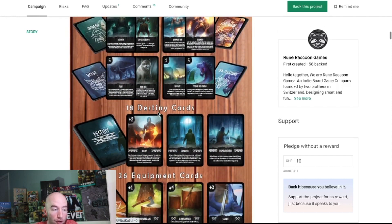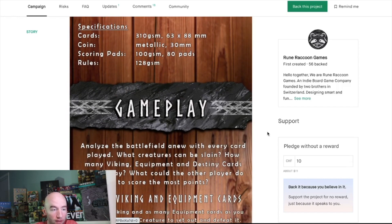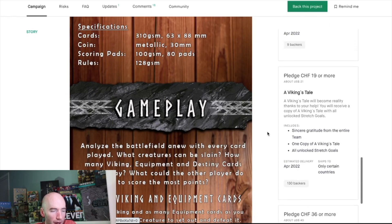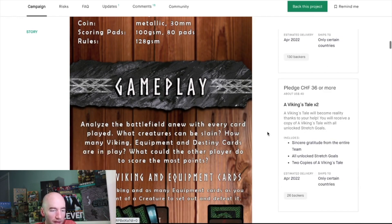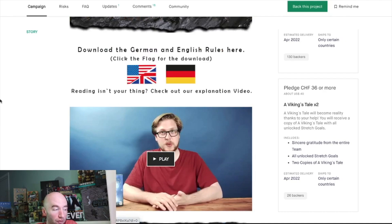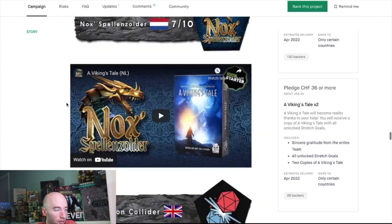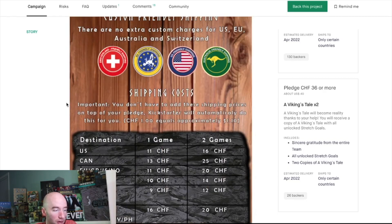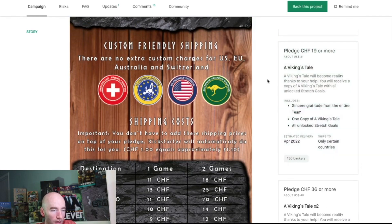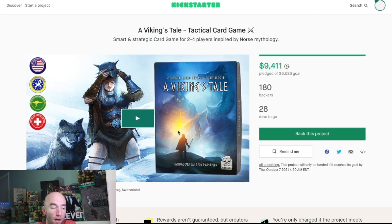The game includes 20 different vikings, 44 creatures, 18 destinies, and 26 equipment cards. Print and play is $21, and that's the only tier — no deluxe edition. Shipping costs are steep, nearly the full price of the game, so this is probably better value for European backers.